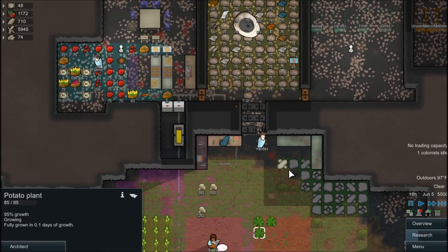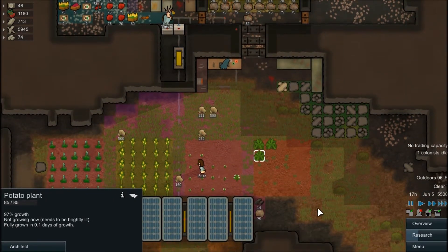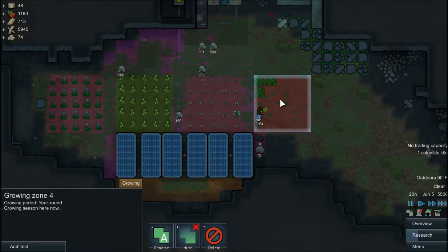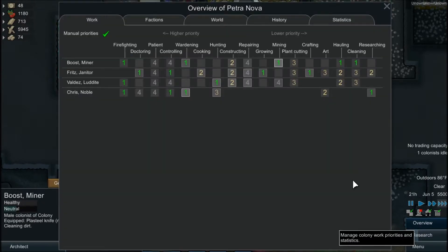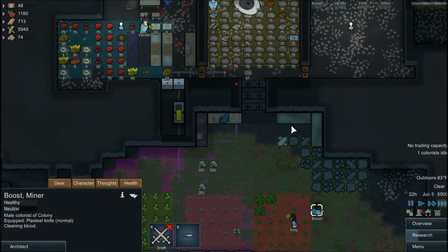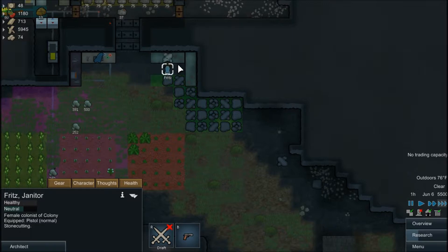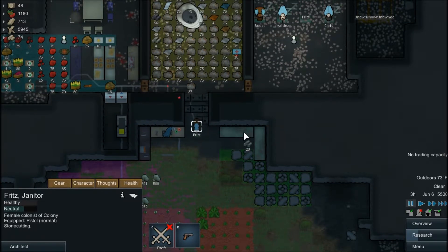We have so many things that we need right now. We'll boost his cleaning at least. My prediction is she'll finish this and then want to go immediately to bed, even though we need more blocks. Maybe I'll set someone else to do it too. Fritz has the best crafting level, so I kind of wanted her to do it. Does anybody else even have an interest in crafting? No. Hey Fritz, put stone first — we need several more blocks.